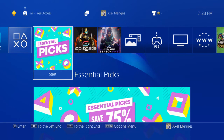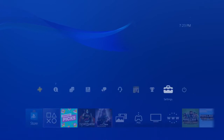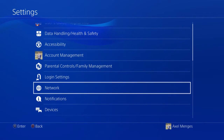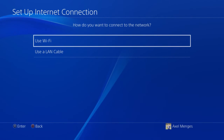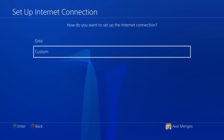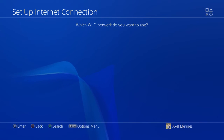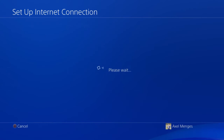All right guys, we're now back on the PlayStation. What you want to do is go to your system settings and go down to network. Once you're on network, you're going to want to set up your internet connection, and choose either Wi-Fi or a WAN cable depending on your setup. On this screen, click on custom because we're going to have to change our DNS settings. Once your PlayStation has found your network, click on your network and wait for it to load.